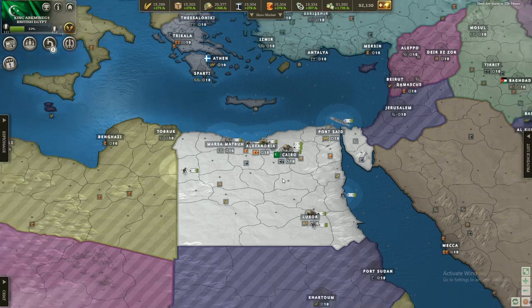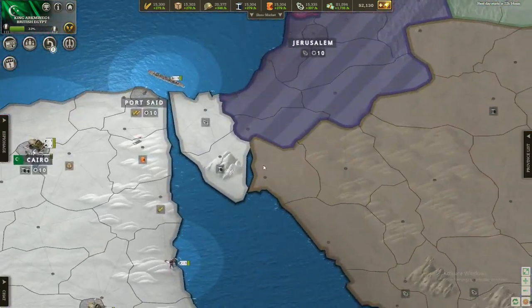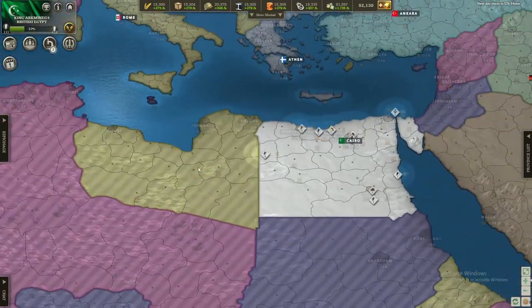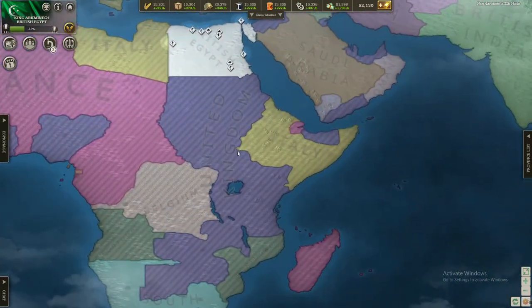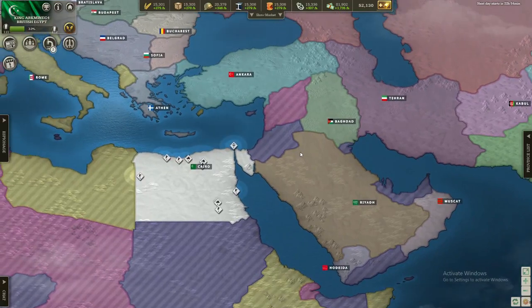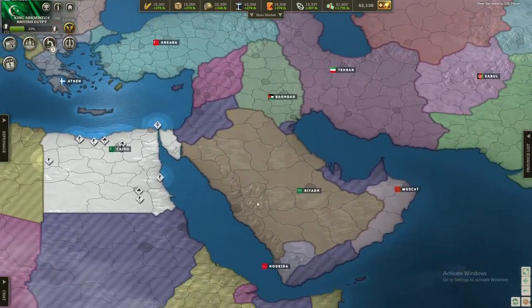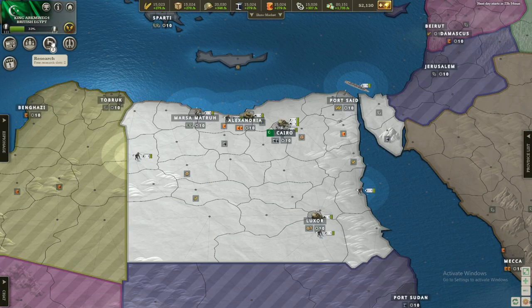This is probably gonna be a pretty hard let's play, can't guarantee that we will do well, although I will try my best. So I don't know what the plans are for now — we might go after Libya, we might go after Sudan and the British colonies, we might go into the Middle East, which we probably will at least to some extent, to annex at least this and maybe even Arabia, but for now we'll just build up. Let's look at what we will do first.